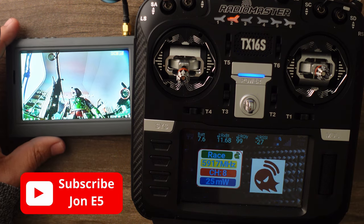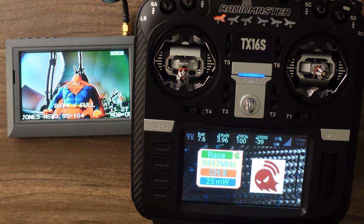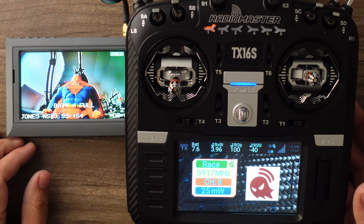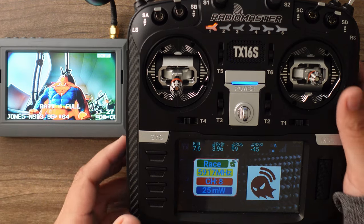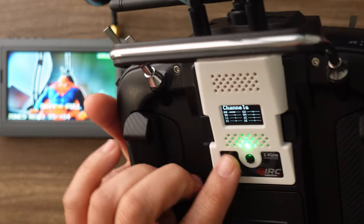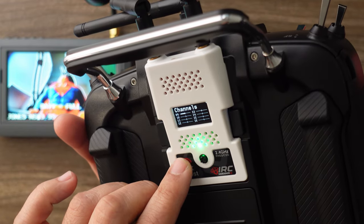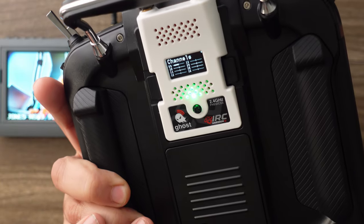If this is useful for you, let me know in the comments. It was a challenge because all the videos out there had you doing settings in Betaflight, but you don't need Betaflight for this team race functionality — it's all done in the ghost module. I'm going to have a full review very soon, and I'm going to race it for the first time at the night spot tonight. Thanks guys.